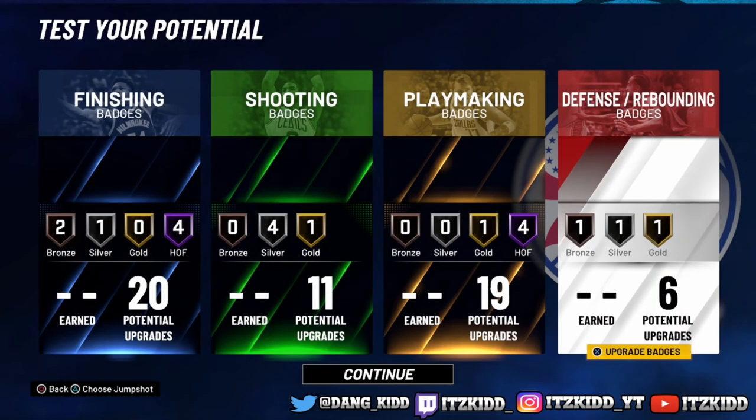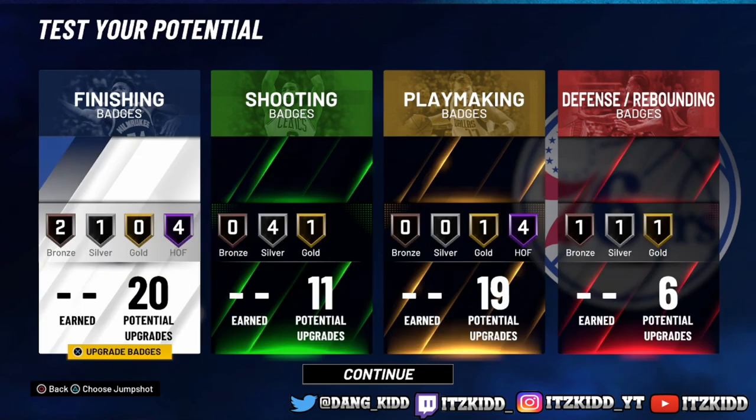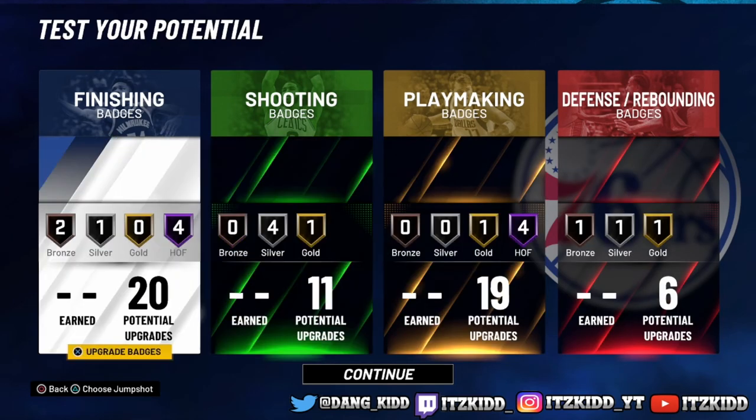And there you have it — this is the full slasher build, the best slashing build in 2K21. You get 20 finishing badges, 11 shooting badges, 19 playmaking badges, and six defensive badges. You get Hall of Fame playmaking and Hall of Fame finishing, so you can't go too wrong with that. I hope you guys enjoyed today's video — make sure you leave a like and comment down below.